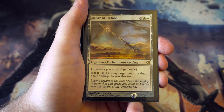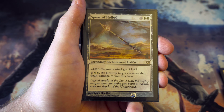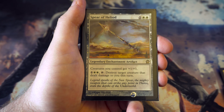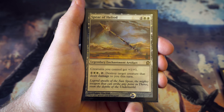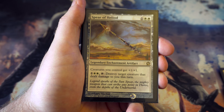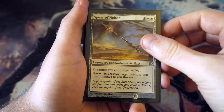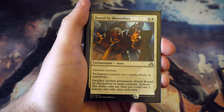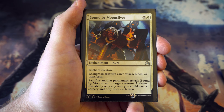Spear of Heliod - I've put each colour's legendary enchantment artifact in to make it fair. Something might be slightly better than others but so far everybody's been happy. For one and two white it's an anthem giving creatures you control plus one plus one, plus for one and two white you can tap it to destroy a target creature that dealt damage to you this turn. A pretty useful card.